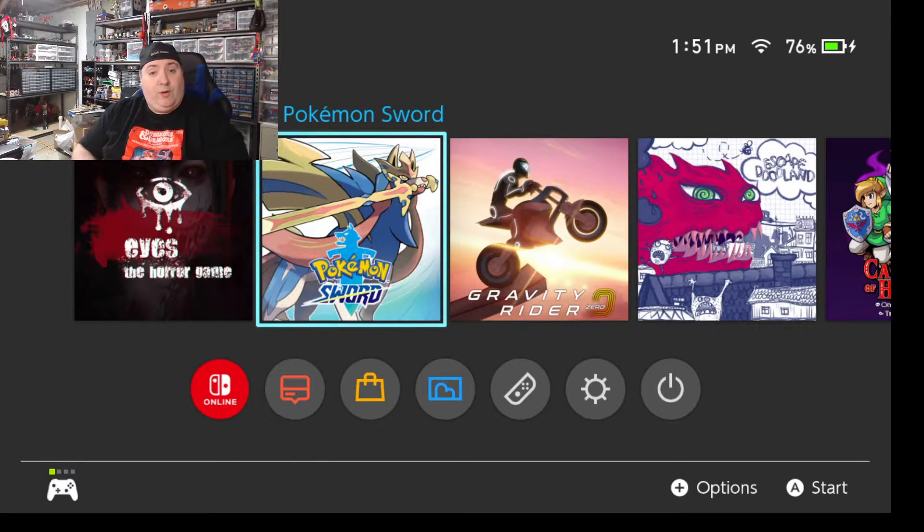We're going to switch over to the game screen, and you can see I've got Pokemon Sword up there. I'm going to go through the steps to claim it. Now I've already claimed the points for this game, so it's going to tell me that I've already claimed them. However, I'm still going to show you the steps.